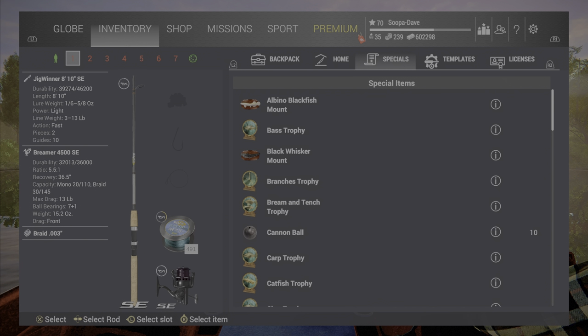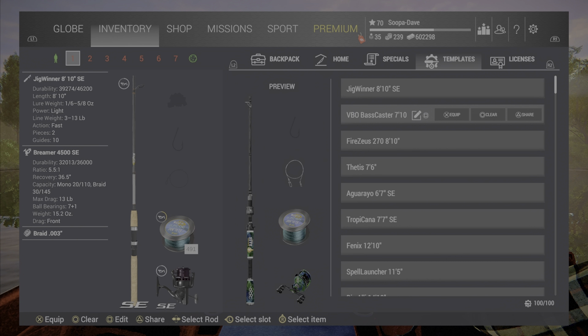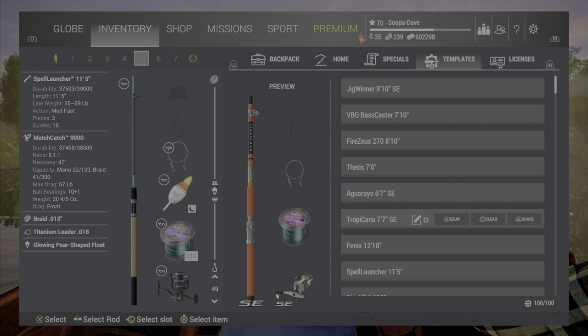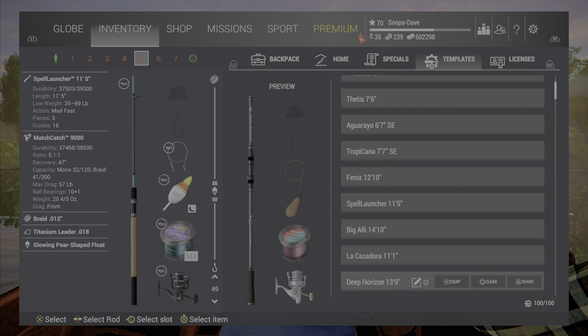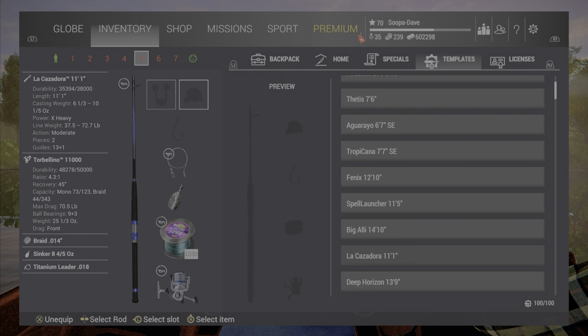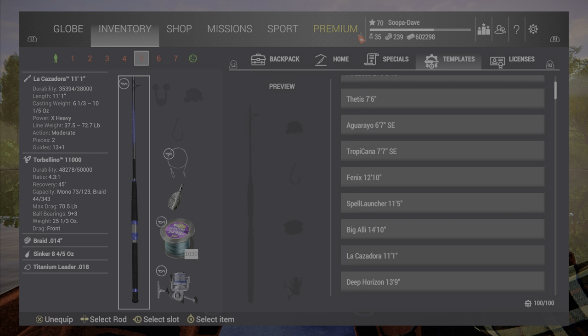When I leave a lake I'll unequip all the poles and then just re-equip them using my templates. If you guys don't know how to use the templates, there's a link down in the description to my guides playlist where you can see how to do that. Essentially you just make your templates how you want them, and when you equip them with all your poles fixed, they will be fresh every time.